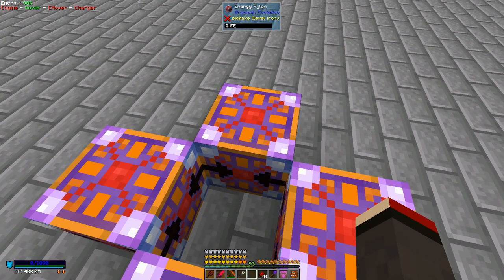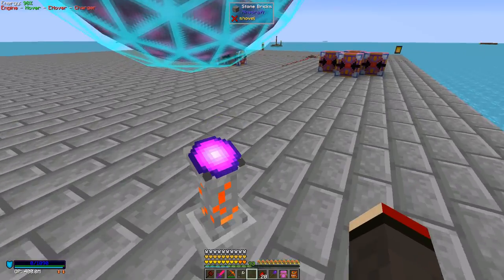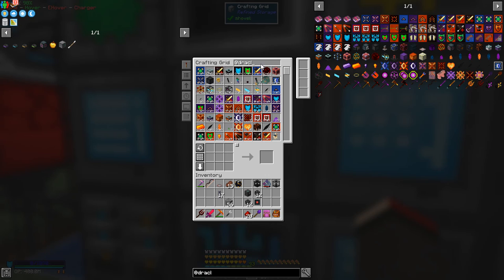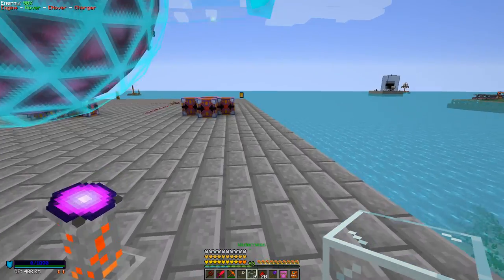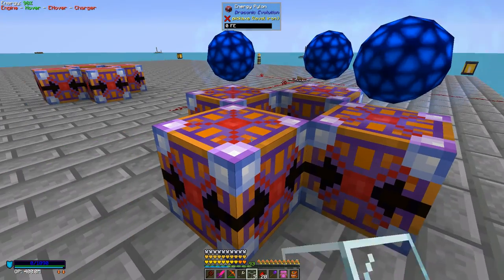Now to get power into this we need these energy pylons. I also need some glass and I didn't bring any glass. So we've got these energy pylons — what you do with these is put them into groups of four, I believe four is a good number. By default these are inputting energy into the core. The reason I'm doing it like this is because we're going to use Flux Networks to do the outside. It doesn't work until you put glass on them, so I'll just go back and get some glass.